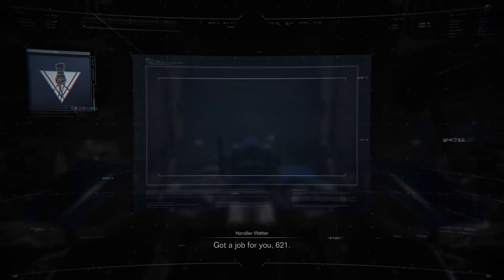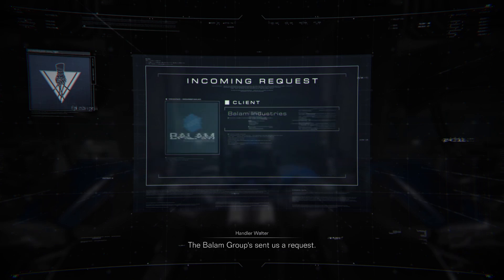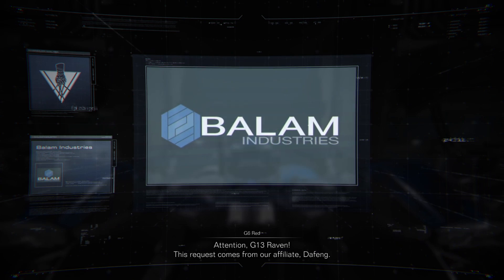Got a job for you, 6-2-1. The Balaam Group sent us a request. Attention, Gun 13 Raven. This request comes from our affiliate, Daffung.